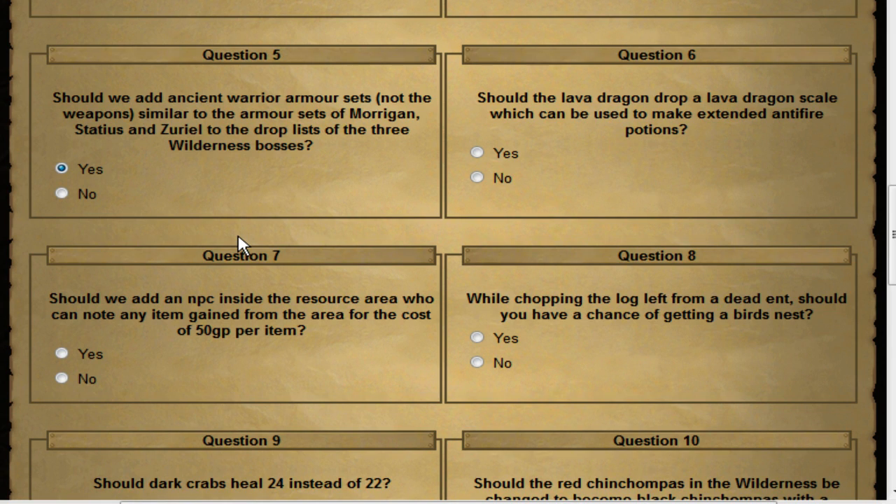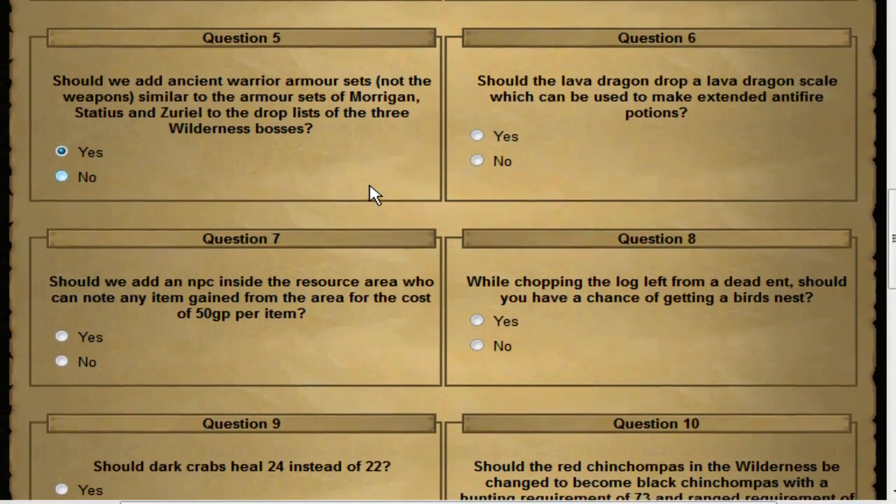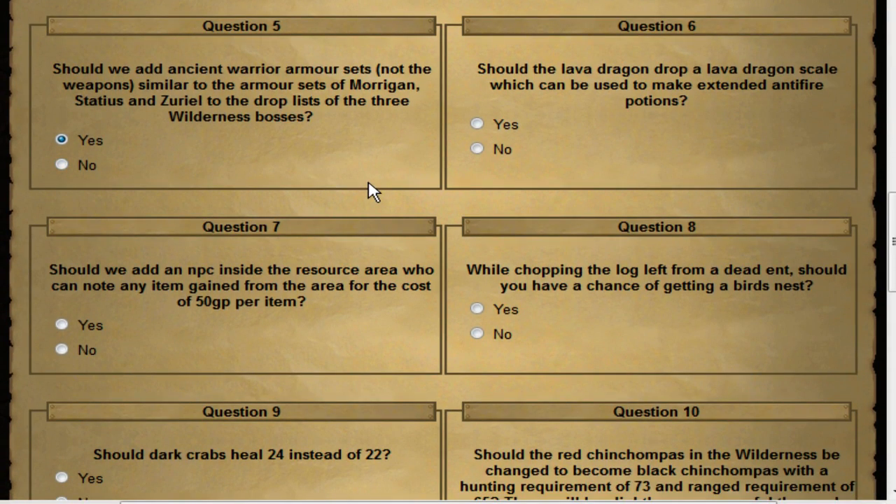Should the lava dragon drop a lava dragon scale which can be used to make an extended antifire potion? I think this is a really cool thing. I don't think the game needs it, and it may be dead content on release, but anti-fire potions last long enough that I'd never need it personally. However, it does add something to lava dragons and more incentive to go out there, so I'm all about it.